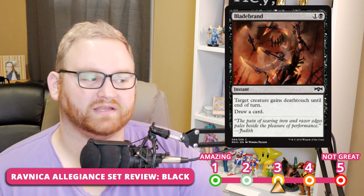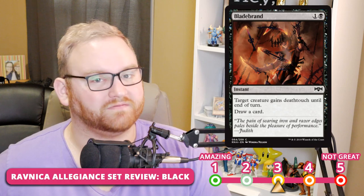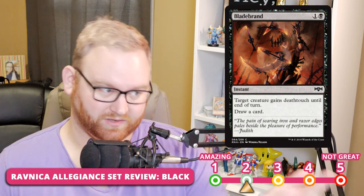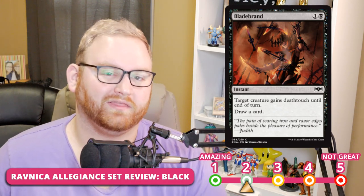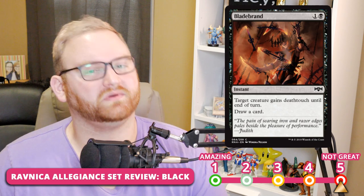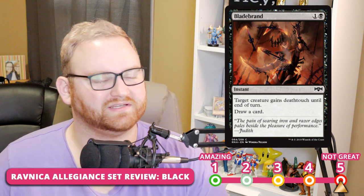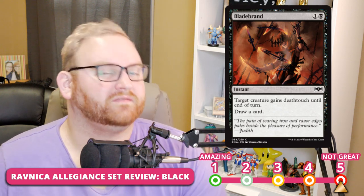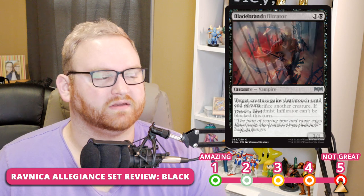Next up, we have Bladebrand — a 2-mana instant. Target creature gains Deathtouch until end of turn, and you draw a card. I really love this card — it's basically a removal spell. Your opponent attacks, you block, you kill it because of Deathtouch, and then you draw a card. Like most combat tricks, it's really good in Limited but not that great in Standard — probably a 5 there. Super good in Draft and Sealed though.